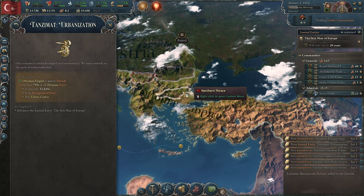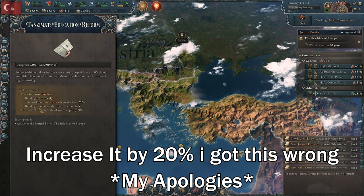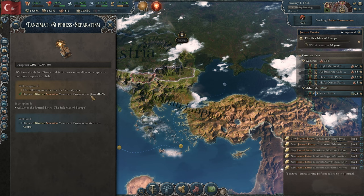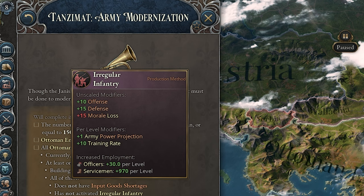For the education reform — one of the harder ones — all we're going to do is bring our literacy rate up to 20% and we need a level 5 university building. Suppress separatism: we just need to not trigger a revolution, just don't pass laws that annoy people. Army modernization — all we need to do is build up to at least 150 battalions.